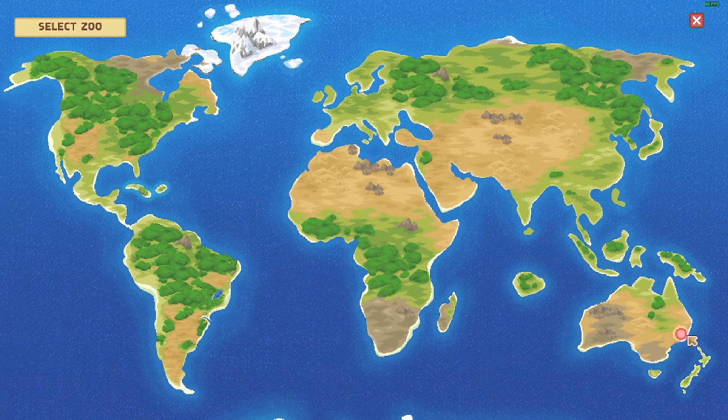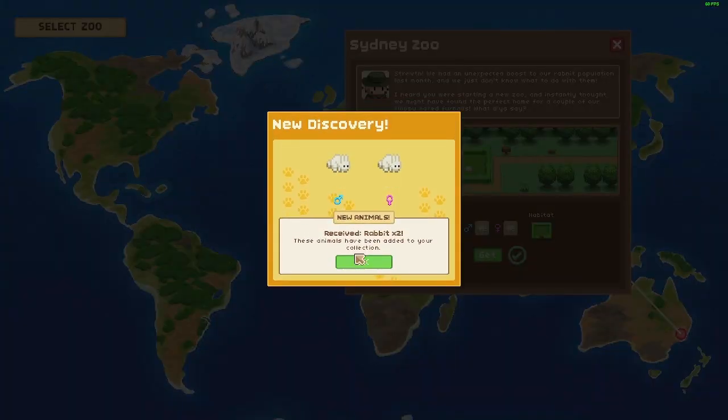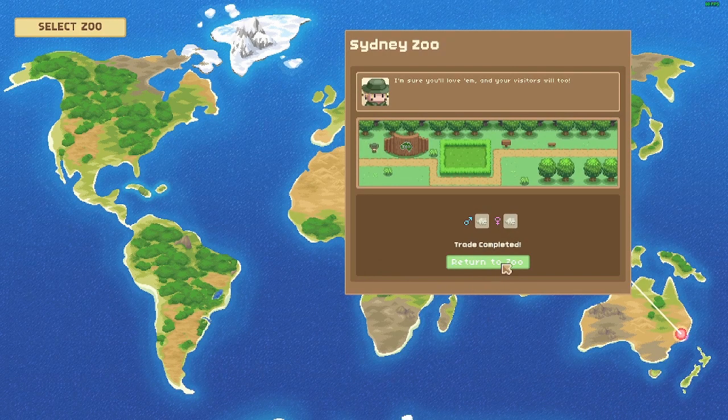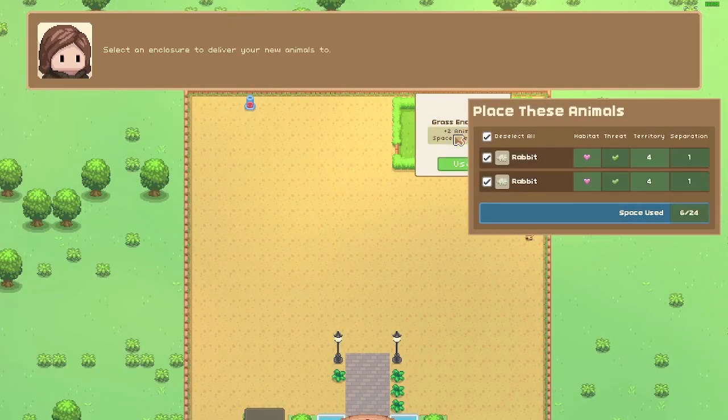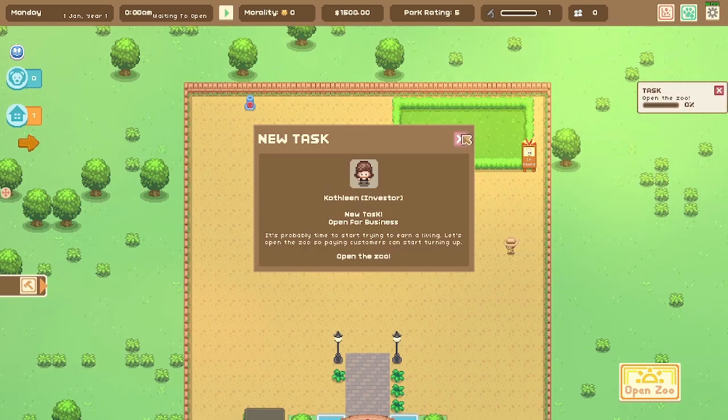Let's go to Australia. There was an unexpected boost to their rabbit population and they want to give them a new home. 'I heard you're starting a new zoo and thought we might have found the perfect home for a couple of our floppy-eared fur balls.' I'll definitely take seven of your rabbits! We received some rabbits — let's land them right there in that cage. Open for business!